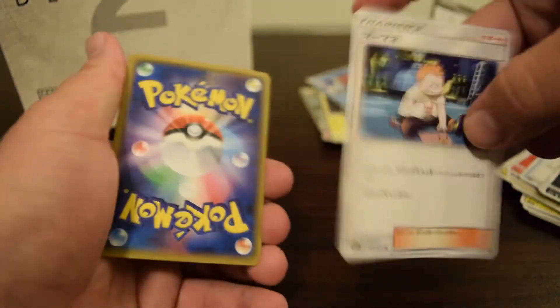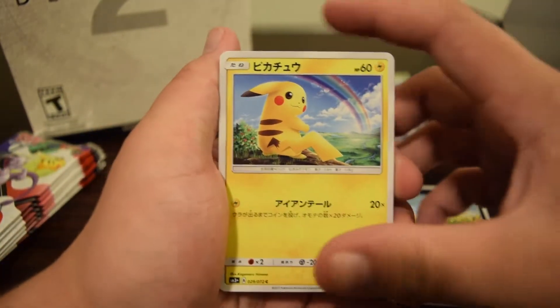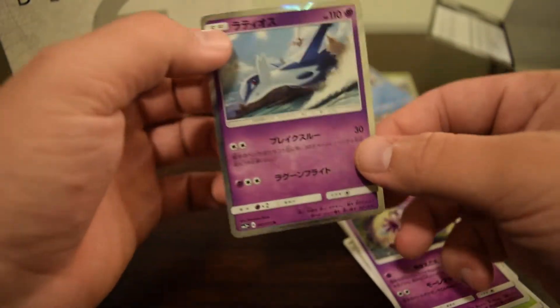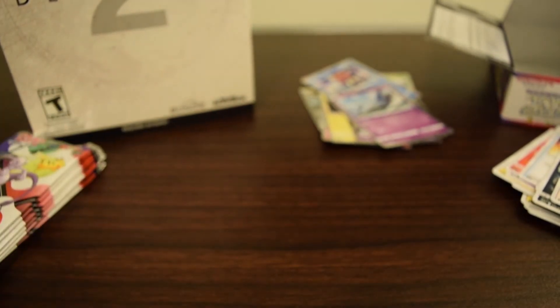Trainer is Sophocles. Scraggy, Pikachu, Breloom, Jynx, and Latios holo. It's kind of sad they didn't have a Latios card in this set but they'll probably save it for another set.